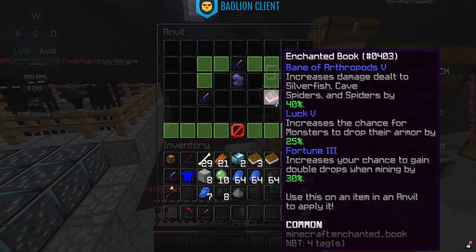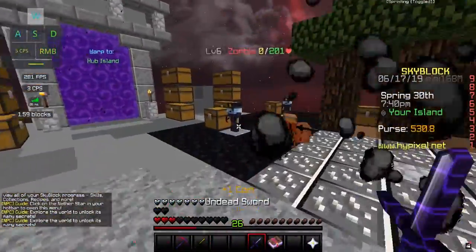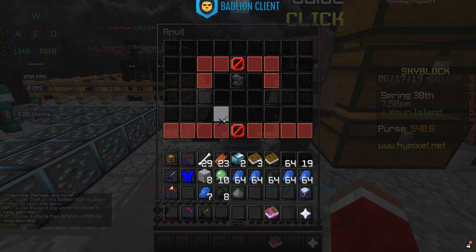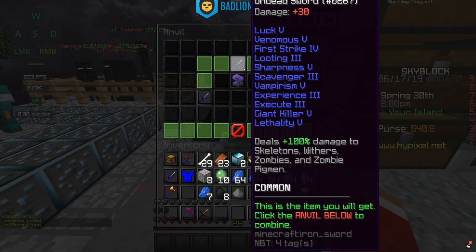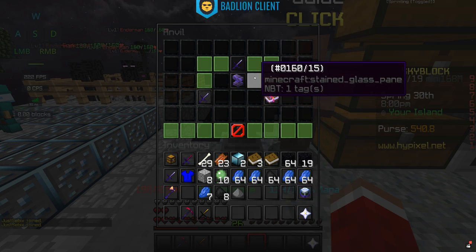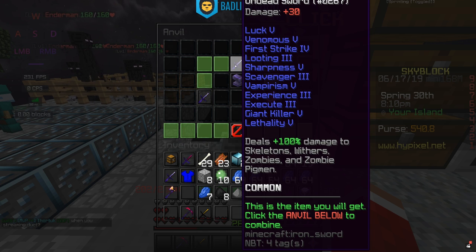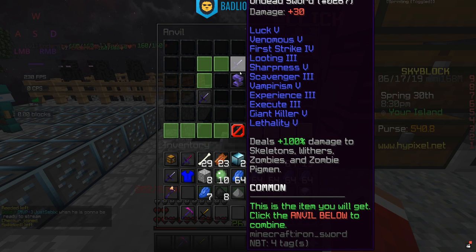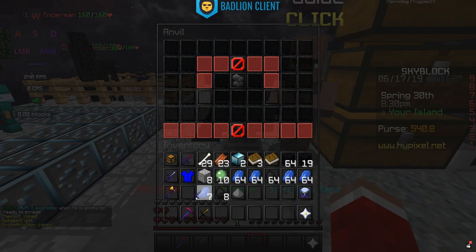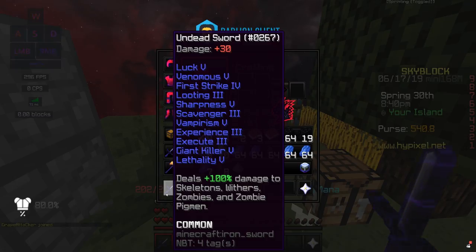So we mined a decent amount to get the XP required to combine the Luck 5 book to our sword. You just get the book — you don't necessarily have to do it with a book, you can also use another undead sword, which I'd suggest if you don't already have many enchants, because you might get multiple enchants you need versus just one from a book. Then we add Luck 5 onto the sword for 25 experience levels, and bam — we now have an 11-enchant sword. It could just keep going on and on like that. You could get an even better sword further into the game.